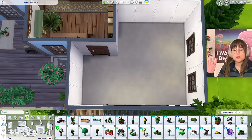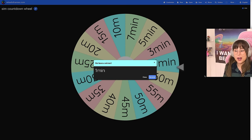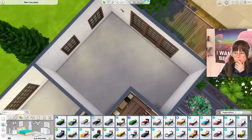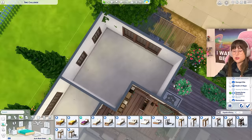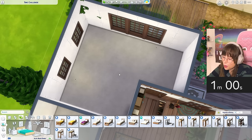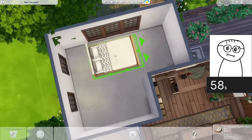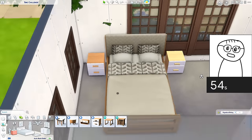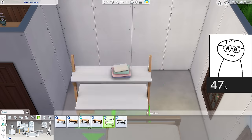Let's move on to the master bedroom. One, two, three - I was about to be so happy thinking it was 60 minutes, but I got one minute for the master bedroom. I'm going to put on Snowy Escapes and Dream Home Decorator packs to help out. I'll do a Japandi panda bear bedroom. One minute - starting the timer now. Bed here and there - that was bad. Furniture first, I'm panicking!